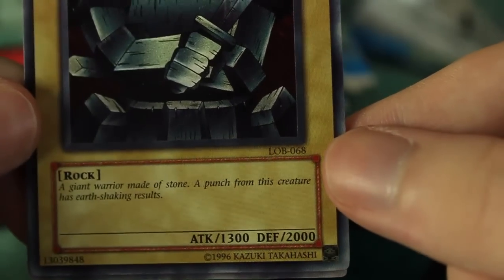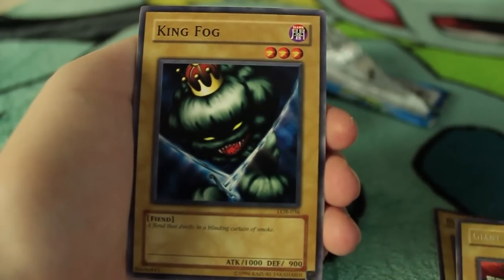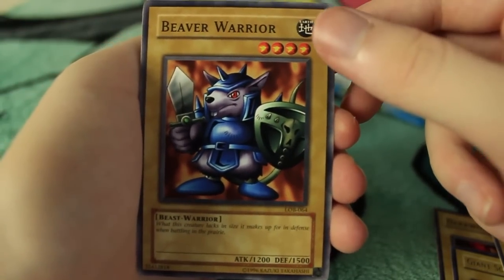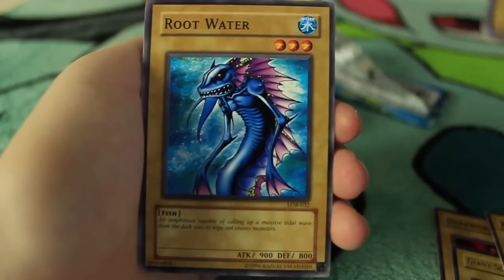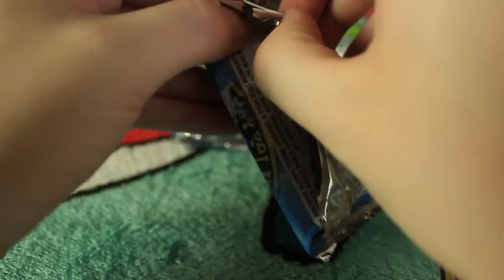It's a 3-star with pretty good defense — 2,000 defense right there, so maybe if you want something defensive that might be good for you. Some pretty cool cards. We also have King Fog looking so creepy — he's got like two swords or lightning bolts, I'm not sure. We have Beaver Warrior, Petite Dragon, and a Rootwater. So there's our first pack. I'm actually pretty excited — we got a few cards that you would see from the anime.